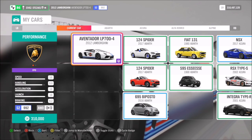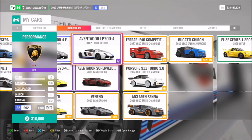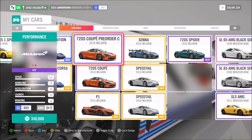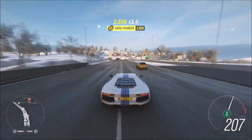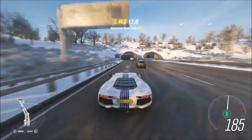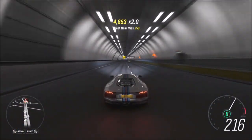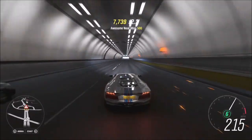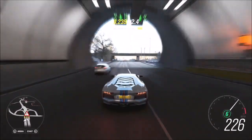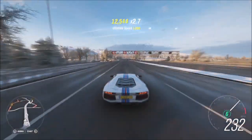When it comes to picking your car, you can use whatever you want. I used the Lamborghini Aventador LP 700-4, but you can use whichever S2 car you prefer — chances are it's going to be a pretty rapid car anyway. Then all you have to do is keep racking up near miss skills. As you can see, there are quite a lot of cars on the road in solo mode, and on the motorway the traffic density is higher. Just keep going, getting those near miss skills until you hit 100 and the achievement pops.